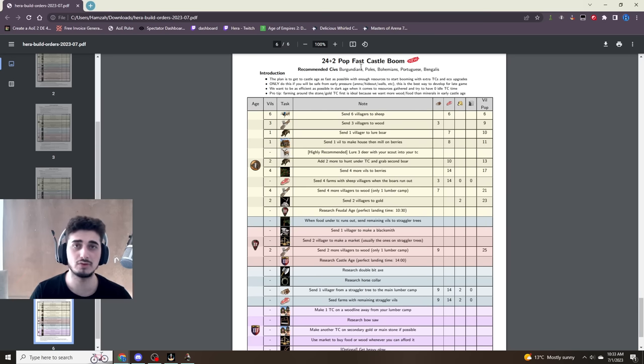It's really good for beginners on maps like Hideouts, maps like Arabia if you can wall, maps like Yucatan. There's a ton of different maps where you can just fast castle and get away with it. Even if you're pocket on Black Forest in 4v4s, you can play Michi. This build is great — on any map where you're not getting attacked early, this is fantastic. All the top pros use it.